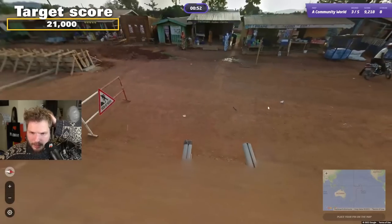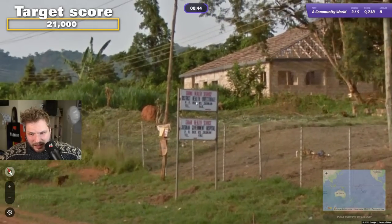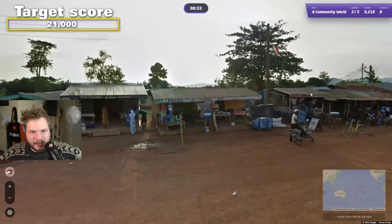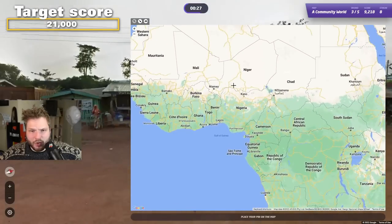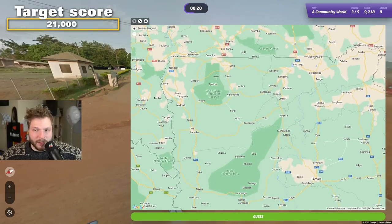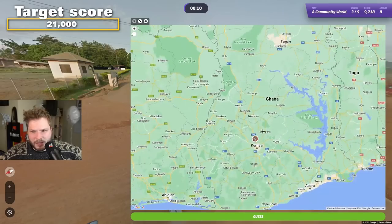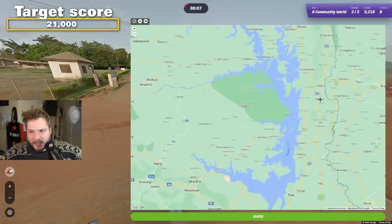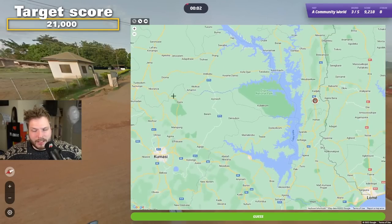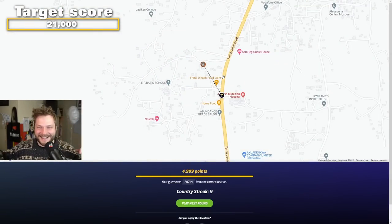Ghana! Is this Ghana? It did say Ghana — yes, we are in Ghana. Ghana can be tricky. I can't read any names really. Jaskan government — something like that. Quite mountainous and red soil. I'm always afraid it might be very northern. Let's go kind of north of Kumasi maybe a little bit — I don't think it would be very coastal. Let's go Jaskan. It was Jaskan — let's go!